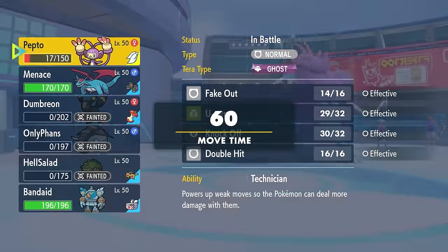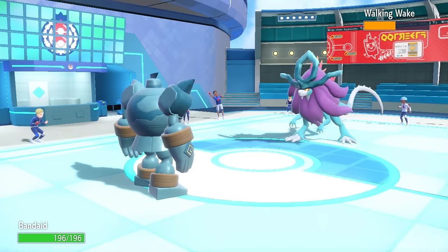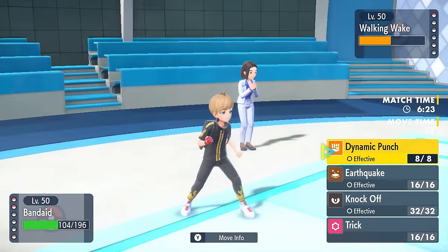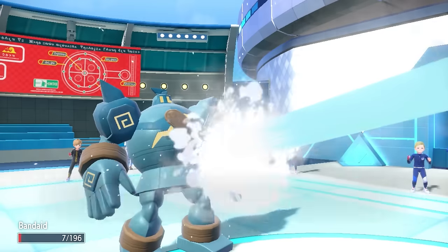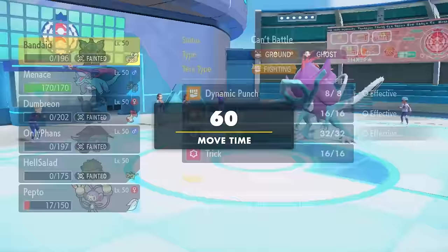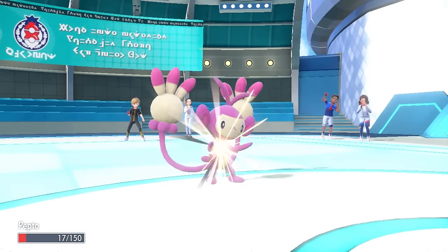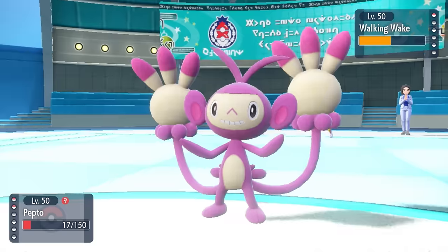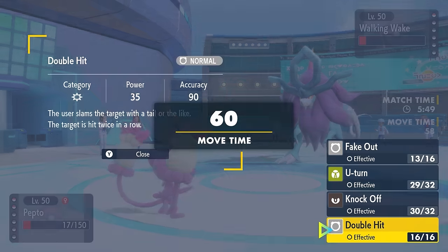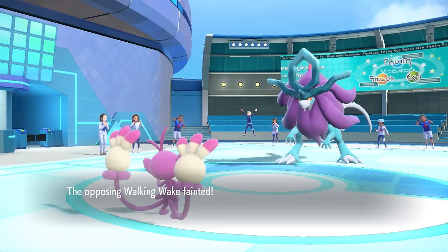Ambipom is going to be the win condition at this point. I know I can come back in later, and a combination of Fake Out and Double Hit should finish it off. It goes for Flamethrower as I bring in Golurk — and this is what we call a good old-fashioned sack. I basically bring this thing in just to die so I can safely switch back into Ambipom. Ambipom is just barely faster than Walking Wake — if Protosynthesis Speed were active it would be faster, but I'd go into Salamence to fake it out instead. I pimp-slap it with the Fake Out, and knowing we're faster, the safest option is Knock Off. Double Hit always seems to miss when I need it not to, so Knock Off finishes off the Wake — end of the game.